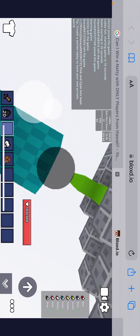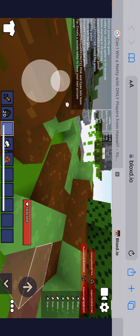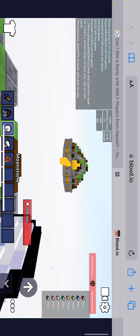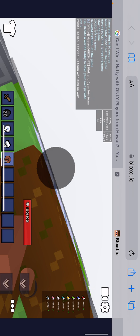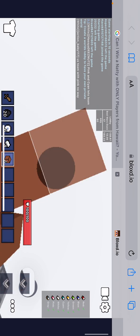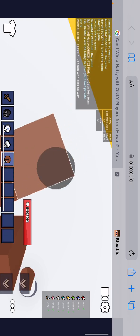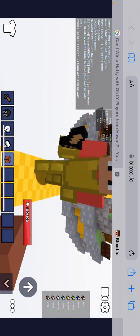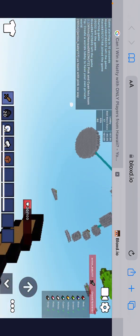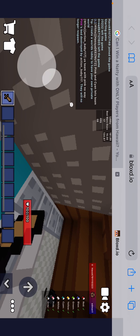My teammate is now following me. As my teammate makes the bridge, I take a look around and I see that yellow is building a bridge. Now I'm gonna go ahead and try to go to yellow's base and attack them. I'm gonna get my sword out in time — dang. Oh man, good thing my bed wasn't destroyed. I got killed.